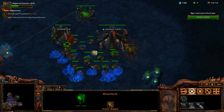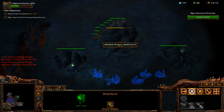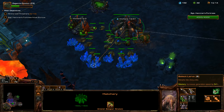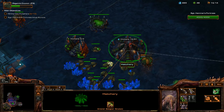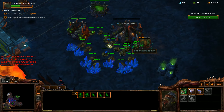We're going to start spamming a ton of overlords because I'm supply blocked, and then I'm going to get a lot of drones. The best part about Zagara is you get two drones off of each Zerg cocoon - every time you morph a drone, it pops out two drones, and I love that. Zagara is a very powerful commander.